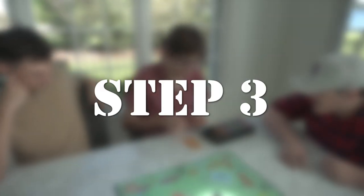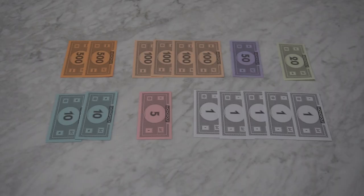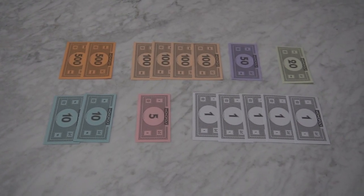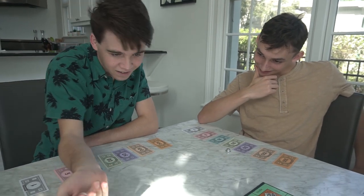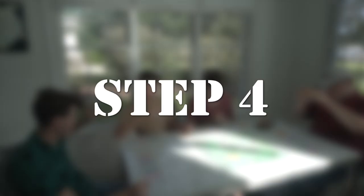Let's make Theo the banker. For this last step before playing, have the banker divide out the money so that each player starts with one thousand five hundred dollars. Each player should get two five hundreds, four one hundreds, one fifty, one twenty, two tens, one five, and five ones. Then have everyone roll the dice. The player with the highest number will go first, and the player order will continue in a clockwise rotation.